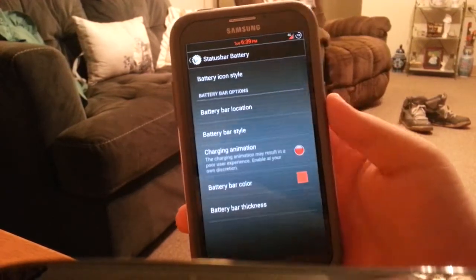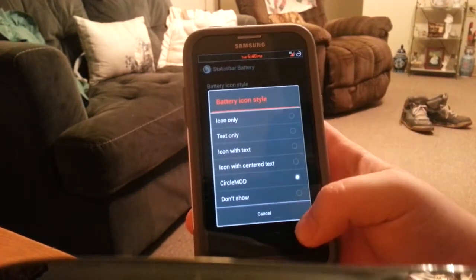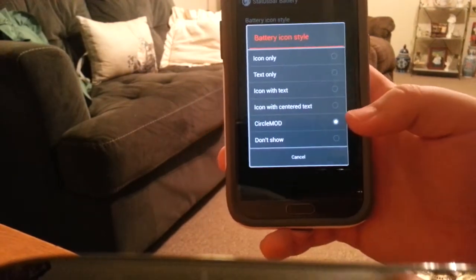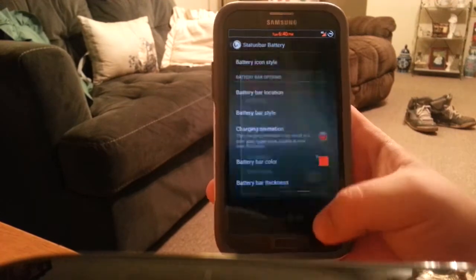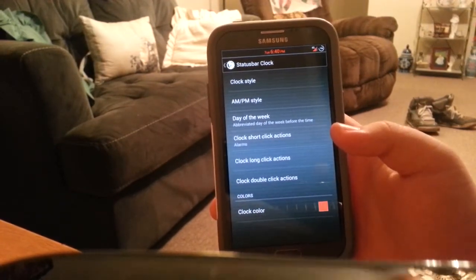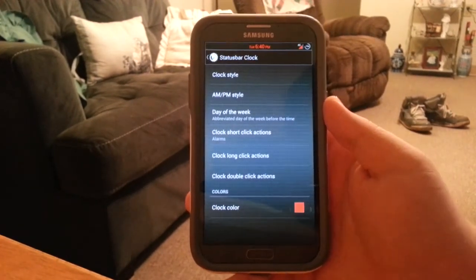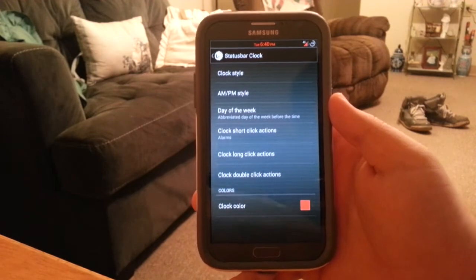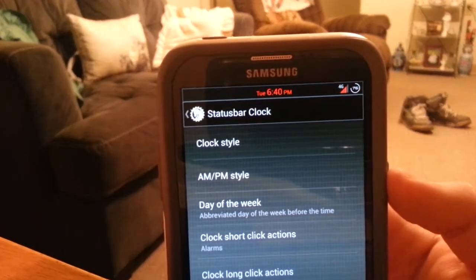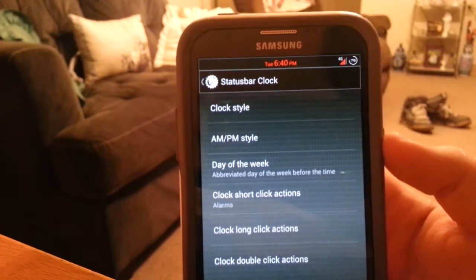Under Battery you can enable the battery bar, select the battery icon style — I have the circle mod because I think it looks cool. Under Clock, you can have a center clock, AM/PM display, and the day of the week. See how I have the day of the week and AM/PM right there next to my clock.